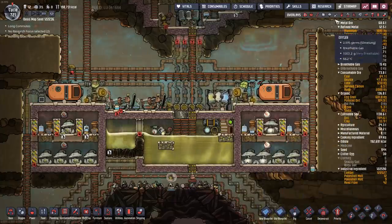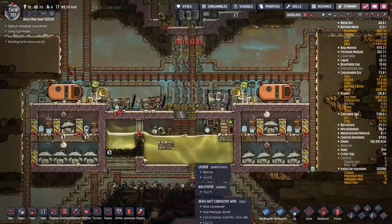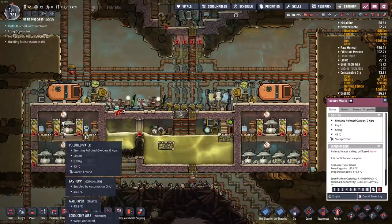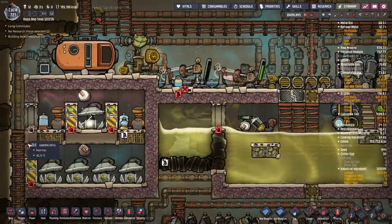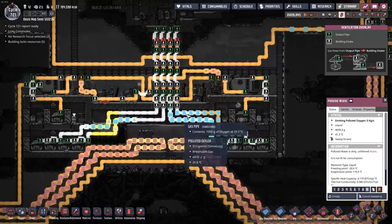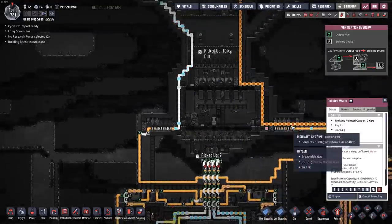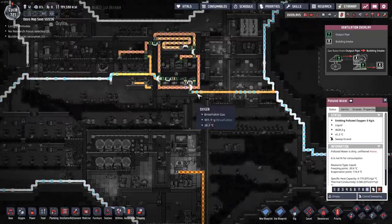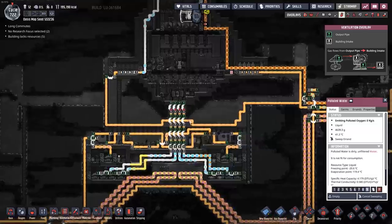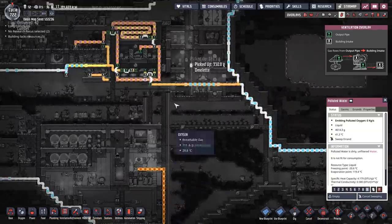Look at all this oxygen flowing around. I've got to rework the pipes a little bit here — I had this kind of rigged up just to purge out all the polluted oxygen, and it looks like we've done a pretty good job of that. The next thing I need to do is rework the pipes so the system on the right runs to the suits down here, and the next one runs into the base and different exosuits as we flow throughout. This allows me to take all of that old stuff offline because I just don't need it anymore.